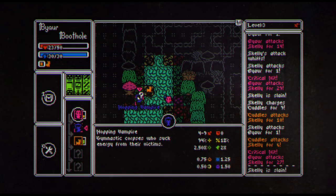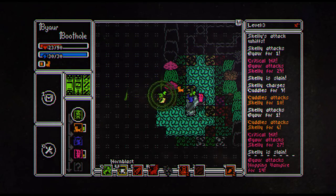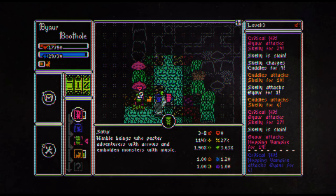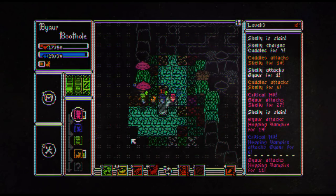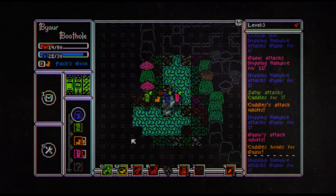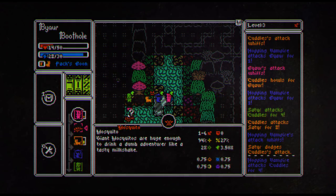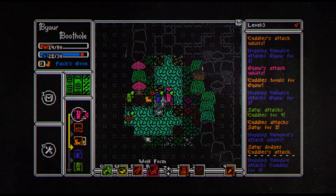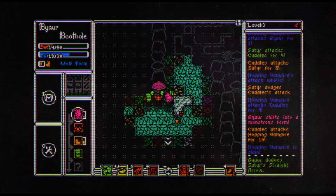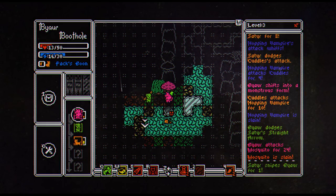We have a hopping vampire — gymnastic corpses who suck energy from their victims. He's doing the same thing to me that I'm doing to him. It's a satyr — nimble beings who pester adventurers with arrows and bold monsters with music. Smack this guy and we'll go save our dog. Cuddles howls for Buyer. That is a mosquito — giant mosquitoes, a huge drink for a dumb adventurer, like a tasty milkshake. We're going into wolf form. So we're taking a lot of damage and the game is starting to sort of glitch on us.